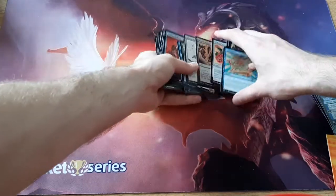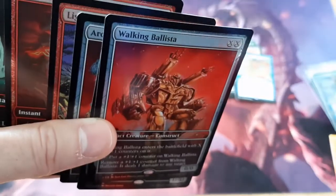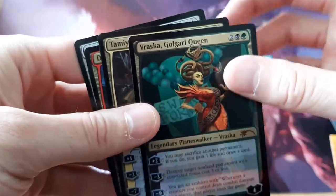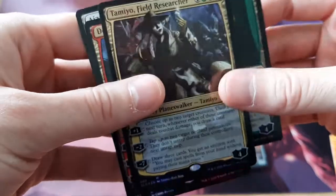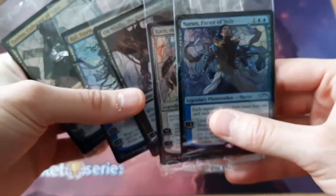So, I'm just going to take another look at the condition of some of these — bring it nice and close. This one's fine. Yeah, look at the top there — all this white stuff. Don't like that. And here are the planeswalkers again. Not bad.